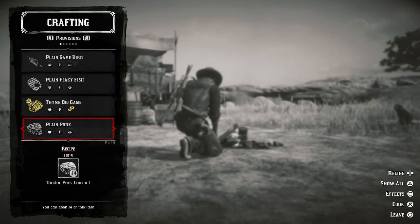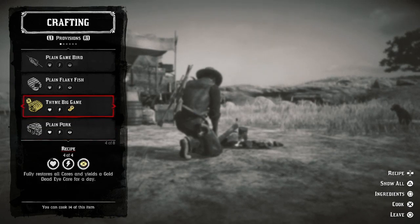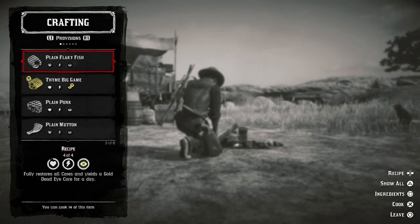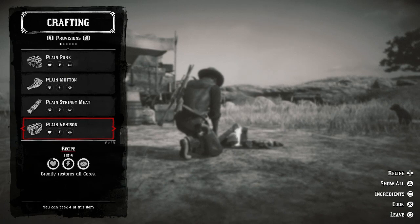The campfire is where you cook and you want to make sure you're utilizing it. A plain pork will restore your health — the benefits show you right there what the item you're cooking is going to give you, whether it's a perk or a health refill. You can also hit effects and it'll tell you exactly what it's going to do — it'll greatly restore everything. So if you want to know what specific food is going to do for you, hit that effect, scroll down, and make what you need to replace your health while you're out in the field.